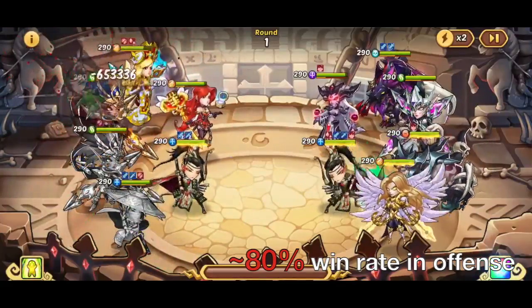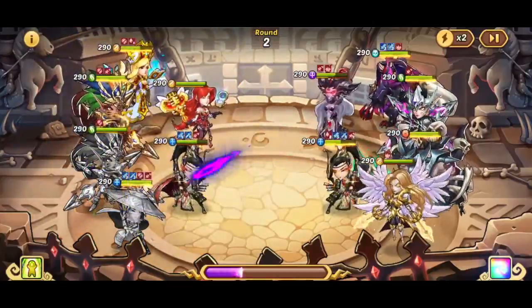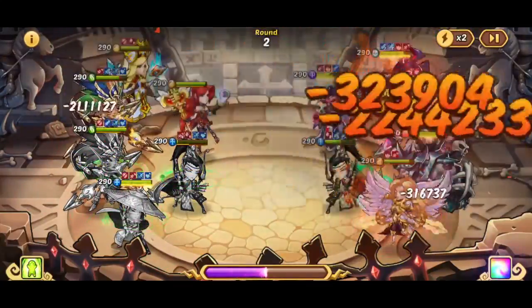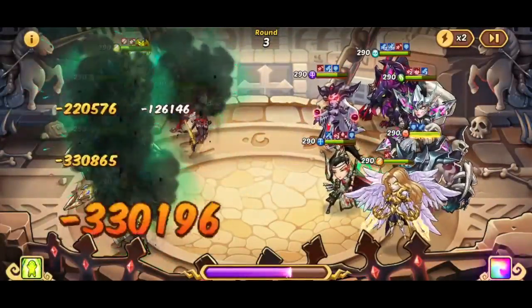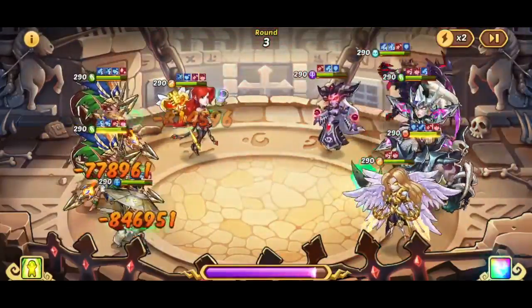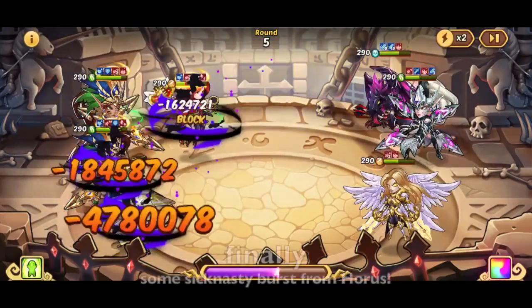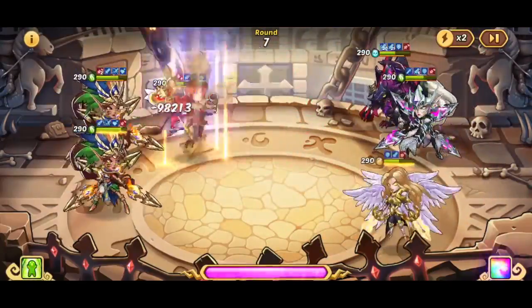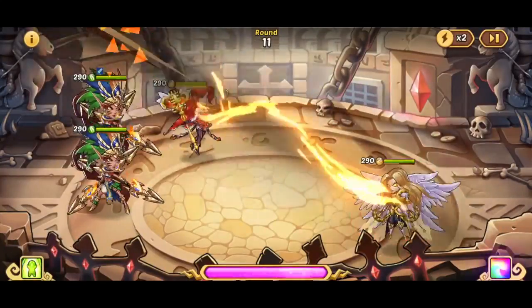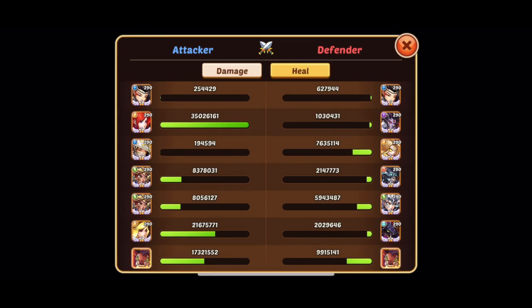What I mean by high upkeep in the rainbow aura: you need to hold on to a lot of heroes if you really care about having a 90-percentile win rate on offense. Defense you can't really control as much since you're not switching your comp every second, but to have at least a 90% win rate on offense against GvE, fellow rainbows, and Redemption, you need an assortment of heroes in each faction. In the light faction, for example, you need both Michelle and Belrain to switch out.